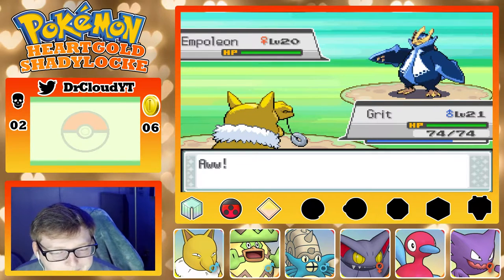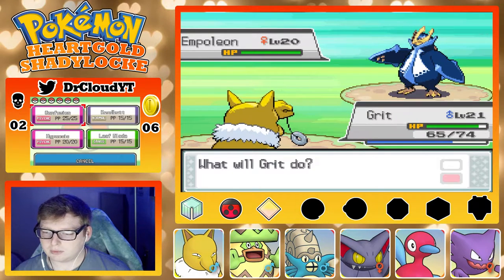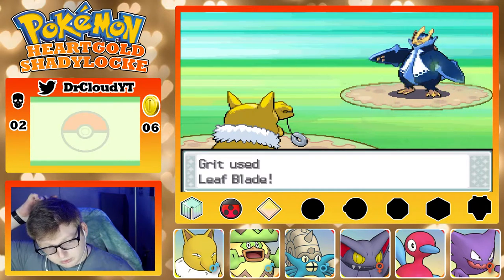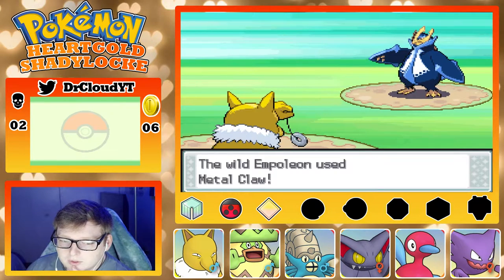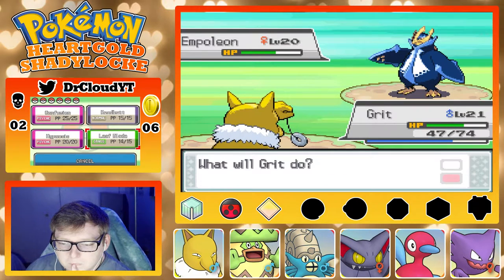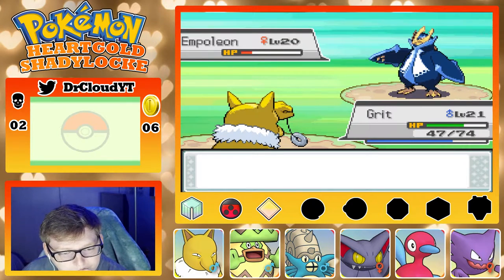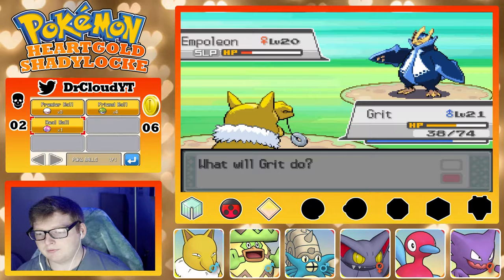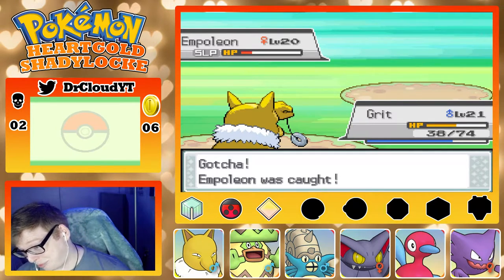Let's go straight Quick Ball — just see what happens. Okay, we tried. That did a surprising amount. Let's go straight Leaf Blade — it doesn't resist it, it's neutral. Yeah, if I do one more and I don't crit then I'll be good. I'm going to go for it — it's not the craziest thing if I don't catch the Empoleon. Okay. That's all I needed.